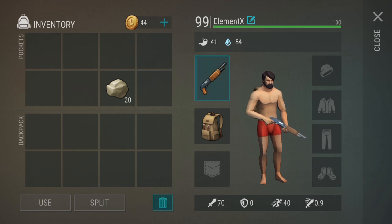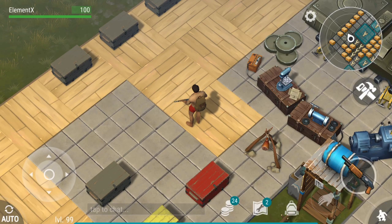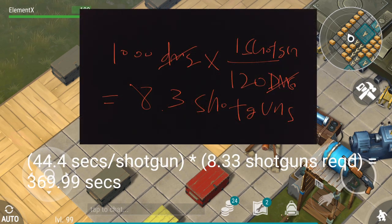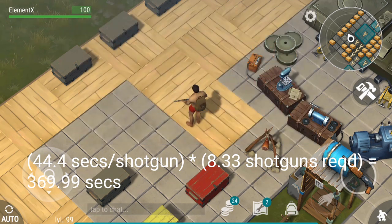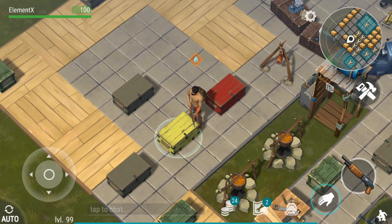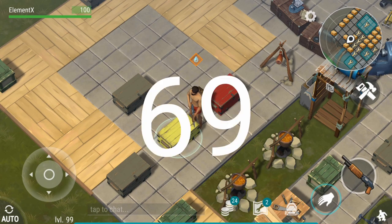After you kill the big one, you're gonna be left with a shotgun that has about half of its durability left. So the question is how many seconds do you need to kill the big one? 44.4 is one shotgun's durability in seconds, and 8.33 is how many shotguns you need. Both multiplied together gives you the amount of seconds needed, which is 369.99 — about 370 seconds. That's 6 minutes and 9 seconds.